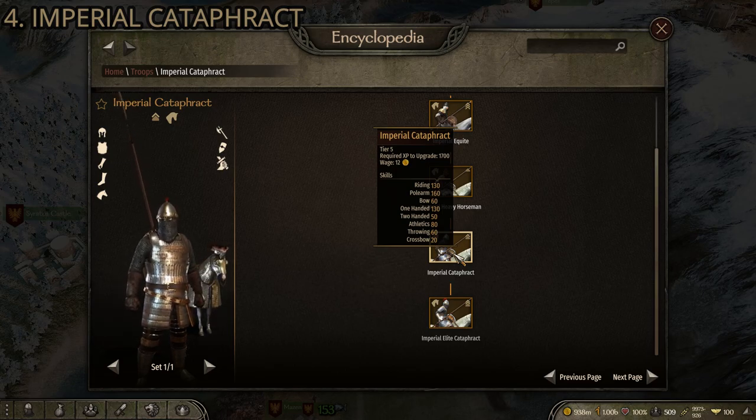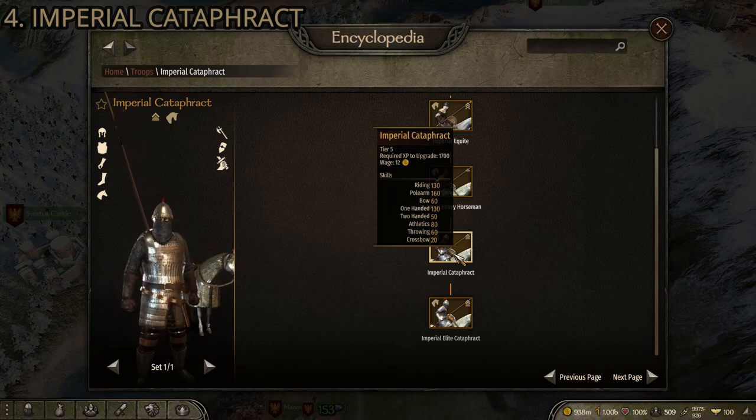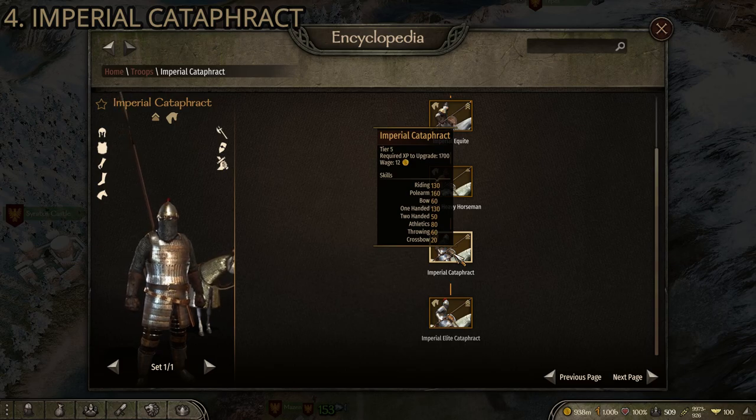Another good thing about Cataphracts is they also double passably well as an infantry unit. If you're using them during a siege on either side, they work well because they have decently high athletics for cavalry at 80, a good one-handed skill, a shield, a one-handed weapon, and nice heavy armor. They're excellent as cavalry but also double as passable infantry.